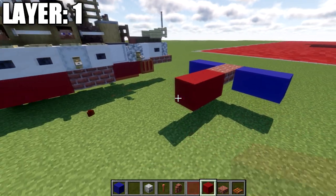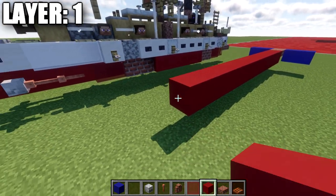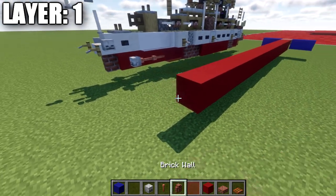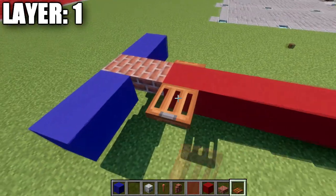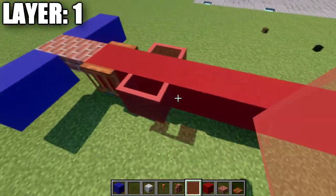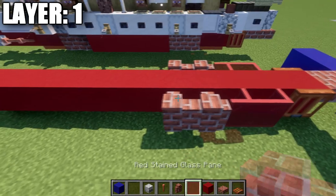After that's done, we're going to place down a brick top slab going back, then 17 red concrete blocks back, and then a brick wall on the end. We'll go back up to the front and on our first red concrete block we'll place down an oak trapdoor to both sides and close it. We'll then place down 2 red stained glass panes going back, and then 2 brick walls after those glass panes.